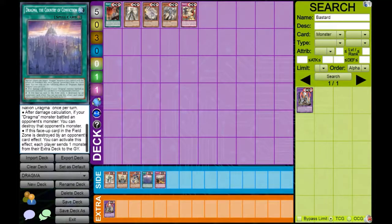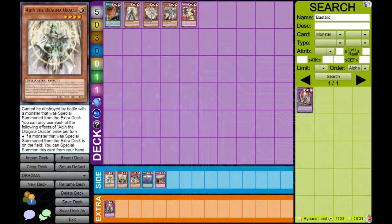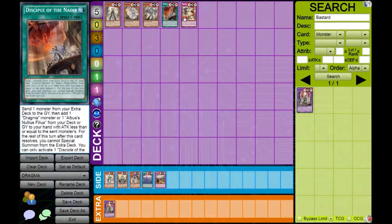However, you're using this mainly as an engine to turbo out some stuff and search hand traps along the way. Also, if the field spell does leave the field zone, you can activate the effect to send one monster from the extra deck to the grave, which is kind of the gimmick of this deck. And the last one is Dragma Encounter — this lets you special summon a Dragma monster or Nullis Fulis from your hand, or take a Dragma monster from the graveyard and add it to your hand or special summon it. The only issue is it's a trap and it's too slow. These might be good in pure Dragma, but we're talking more about Dragma as a whole engine.